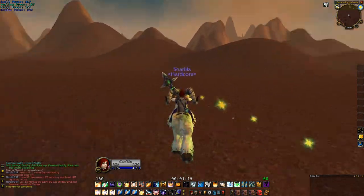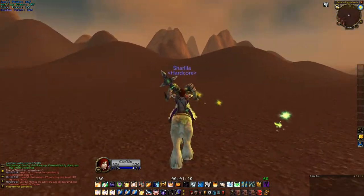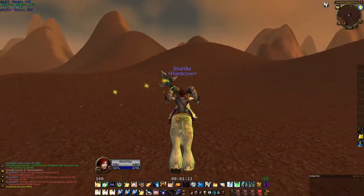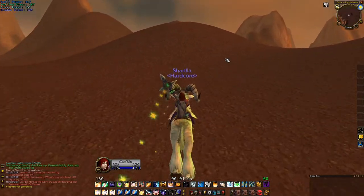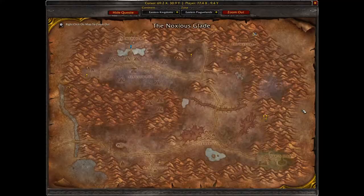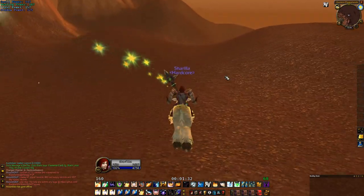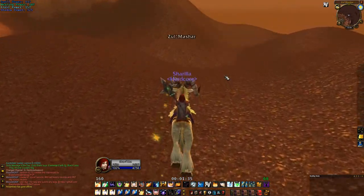You can climb on this thing back up. From there you can actually get to the ziggurats and go to Zul'Mashar right here — I actually pronounced that correctly, I guess. There's also a little plane here which would probably later become the starting area for Death Knights.